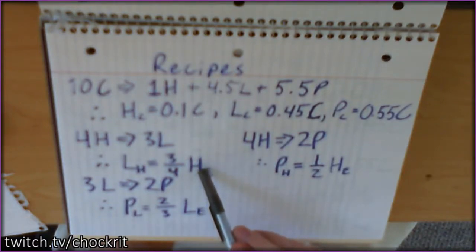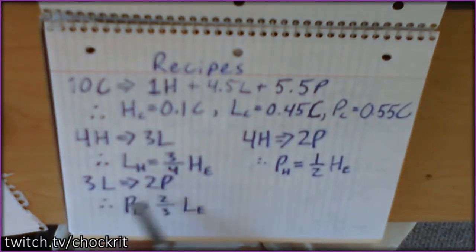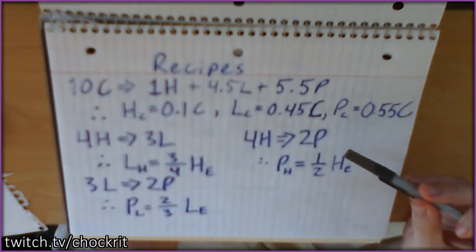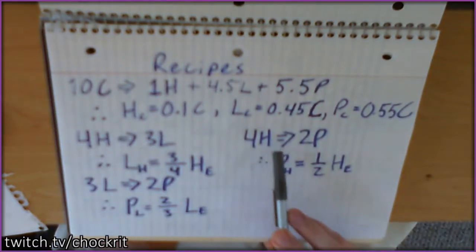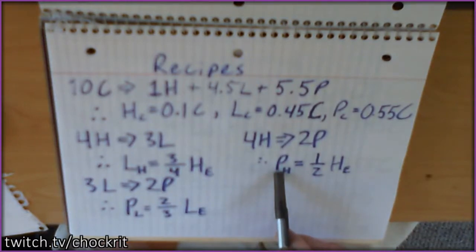We also have the cracking ratios. Heavy oil cracks into 3 light, so the light we get from cracking is 3/4 of our excess heavy oil (subscript E for excess — after we've used what we need, this is what's left over). Similarly, all excess light oil turns into petroleum at a ratio of 2/3 of excess light. We can also note that heavy oil effectively converts to 2 petroleum via two cracking steps.